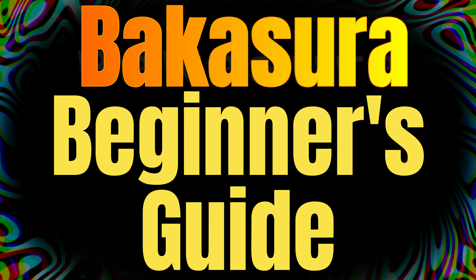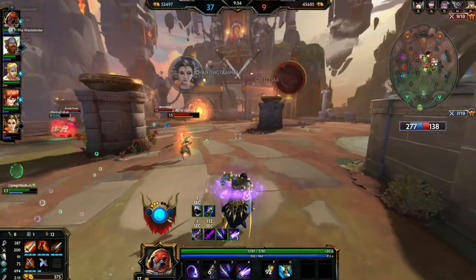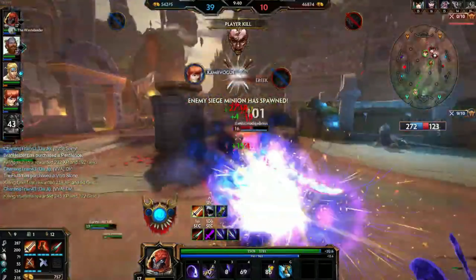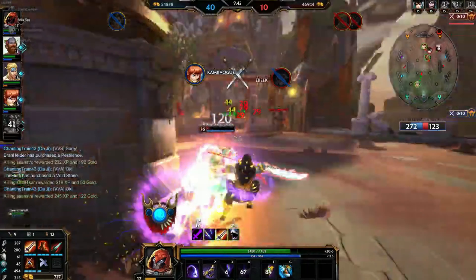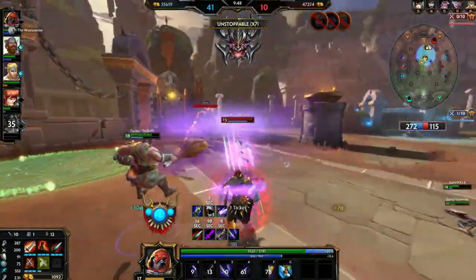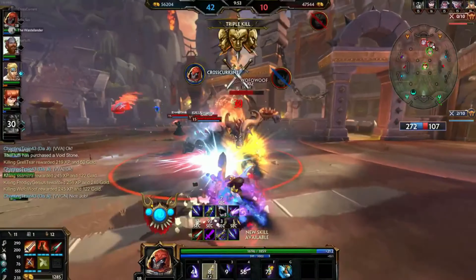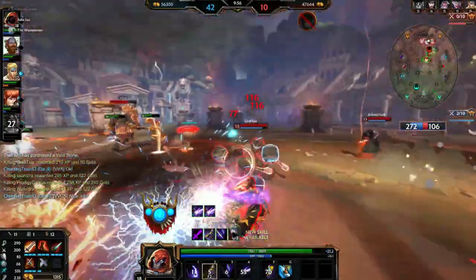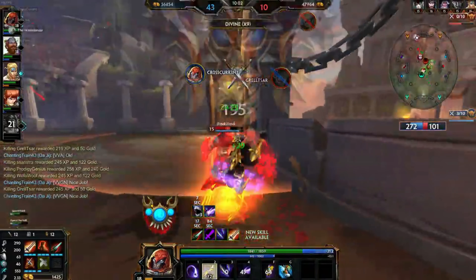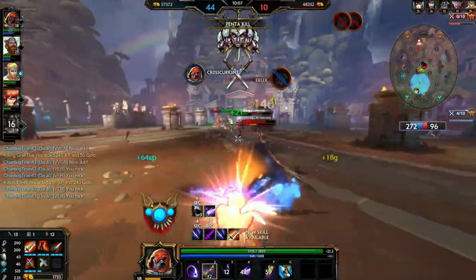Hey, what's up everybody, it's Crosscurrent. Today I'm giving a beginner's guide on how to play Bakasura. People wanted me to make a guide on this character because they want to know characters that are very easy to play in Smite. Bakasura is one of the easiest assassins in the game. I've played him up until mastery 10 and gotten my most pentakills on this character. This character is much more ideal for Arena than for a Conquest setting, but can still be viable in Conquest if you switch things up.